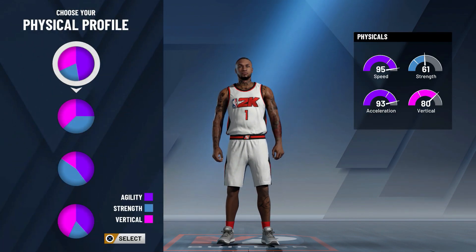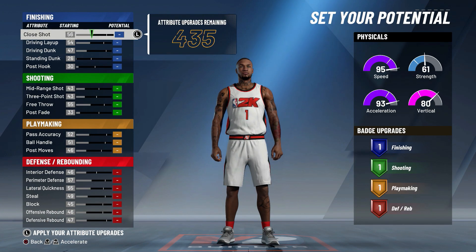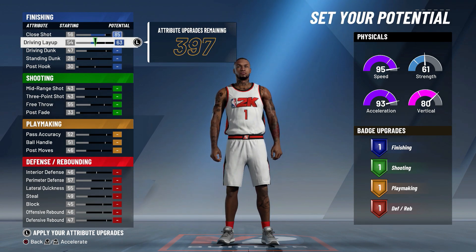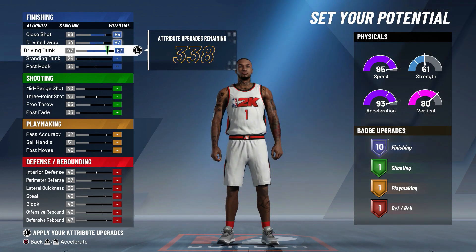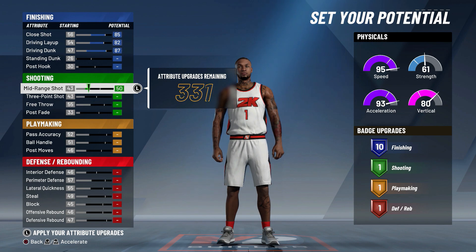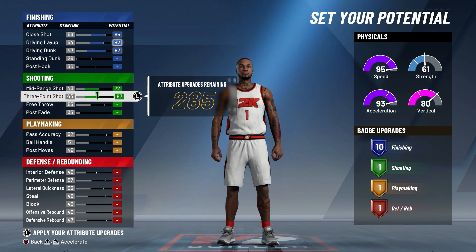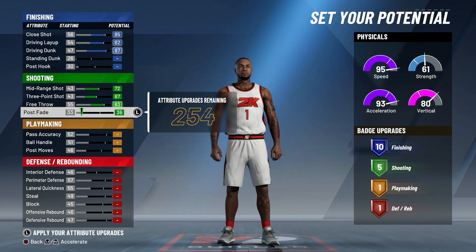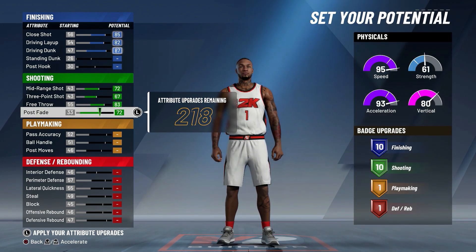Now here is where we set our potential. Starting with the finishing category, you want to max your close shot, your driving layup, and of course max your driving dunk. Moving down to the shooting category — with this build you want to make sure we get the most shooting badges we can get, so we're just gonna max everything out in this category. Later in this video I will show you the best shooting badges to equip for this build.